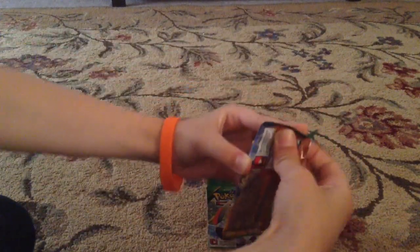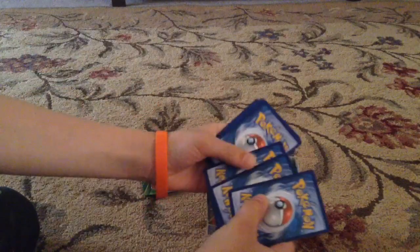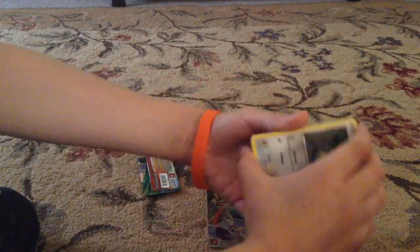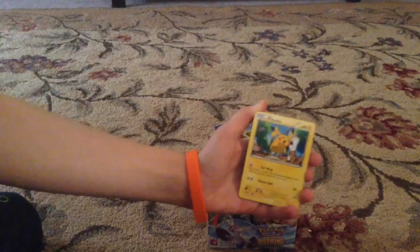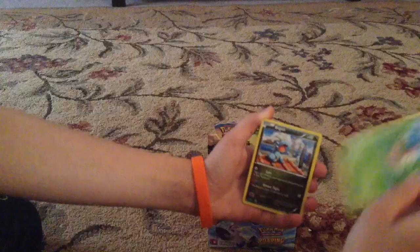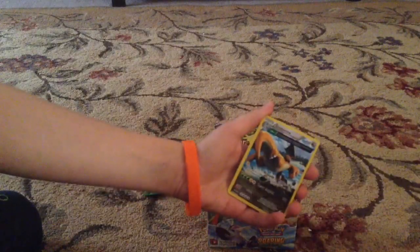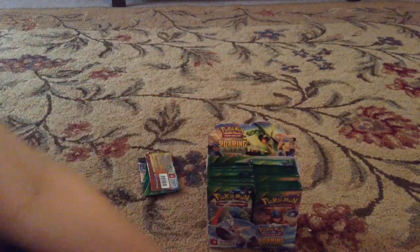Can we pull a holo or something? You guys are getting the codes. We have a Dunsparce, Voltorb, Pikachu, Wurmple, Bagon, Fletchinder, Lodio Spiritlink, Exeggutor, a reverse holo Dragonite, and a Xatu regular rare.